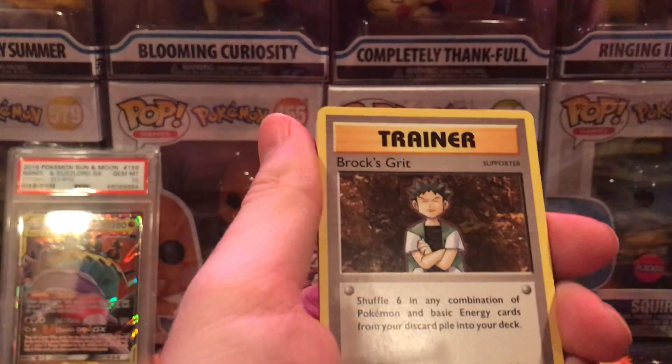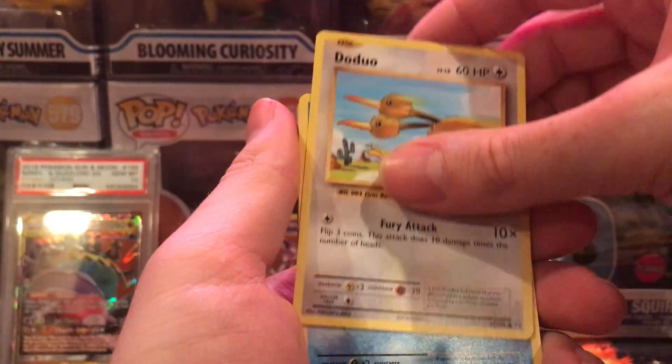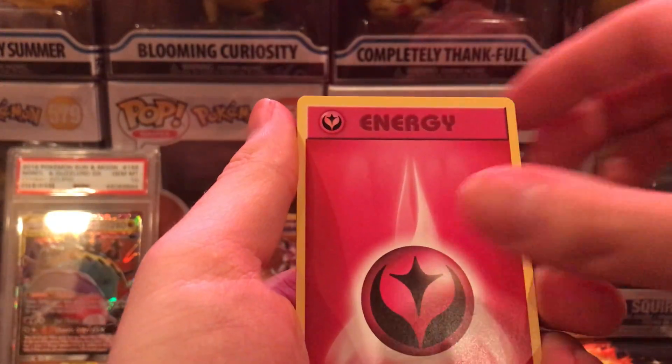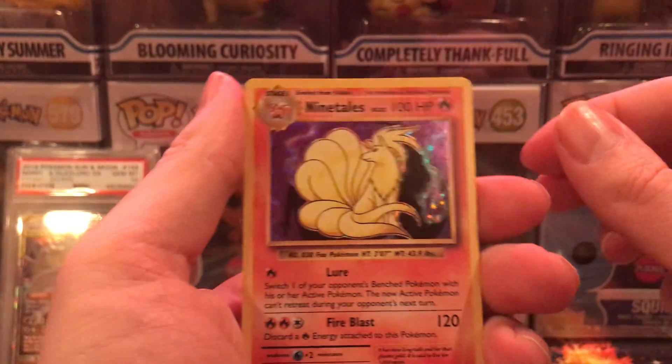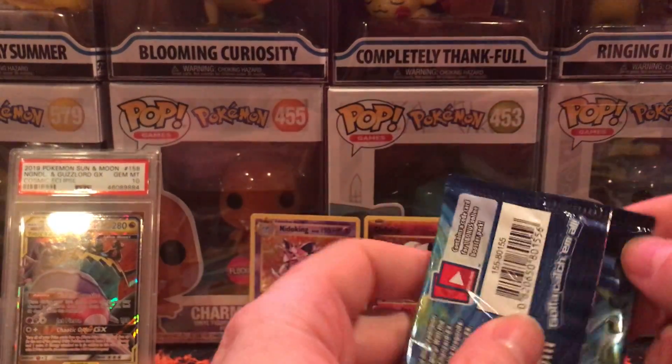Super potion, Brock's grit, maintenance, Weedle, Staryu, Onix, fairy energy, Nidorino, Ninetales holographic. We pulled a lot of holographics out of these evolutions packs.